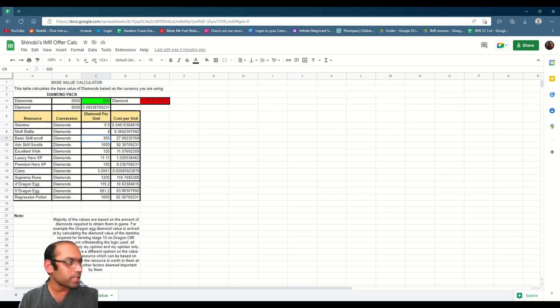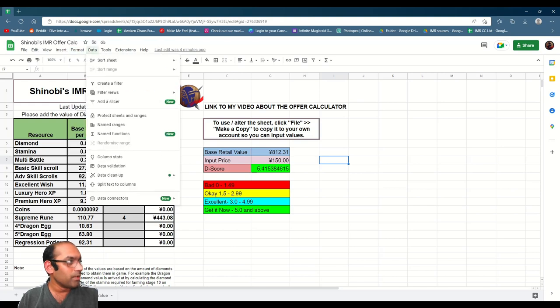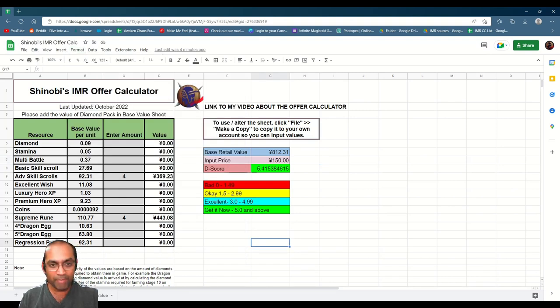It's quite simple. All you have to do is change the value of the 6,500 diamond pack to your currency, and then everything else is calculated automatically. You just need to change the currency symbols to your currency, which can easily be done from Format > Number > Custom Currency.